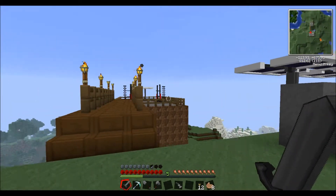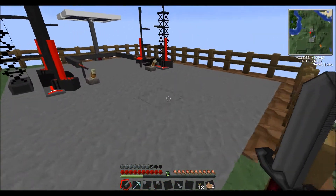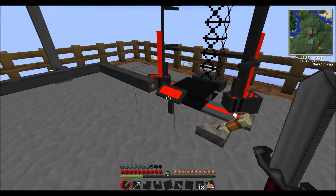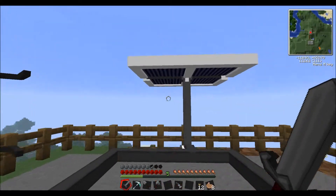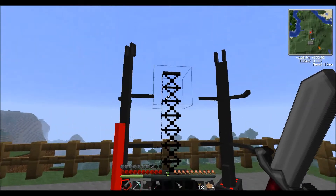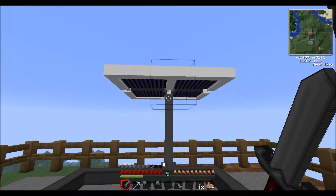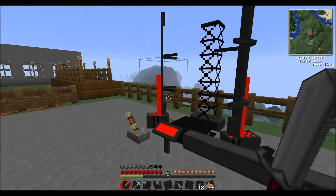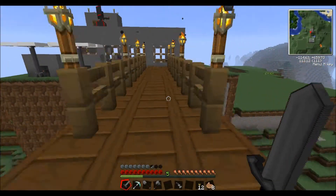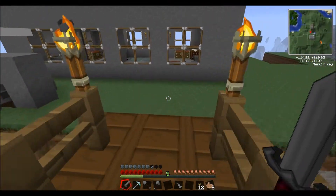We've still got our two solar panels. I did make another one which I've put over here. As you can see, we go over our little bridge and we've got our two launch pads - they're all connected up and ready to go. Just need to put the missiles in and they've got an inaccuracy of zero blocks because we put the support phones back in. I've added this extra solar panel to help power these ones over here, put them on a separate little island connected with a bridge.